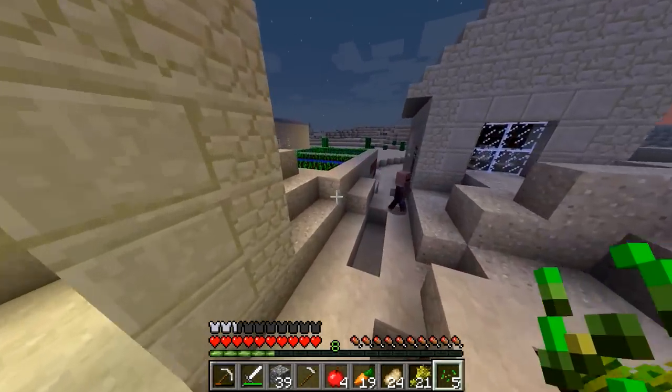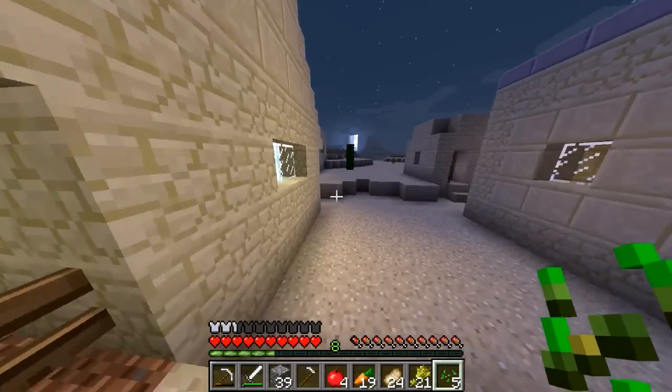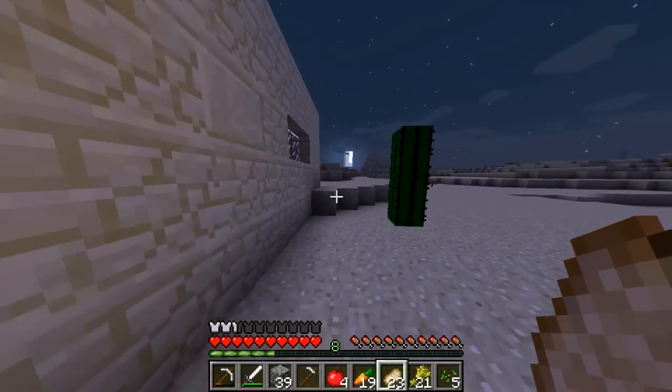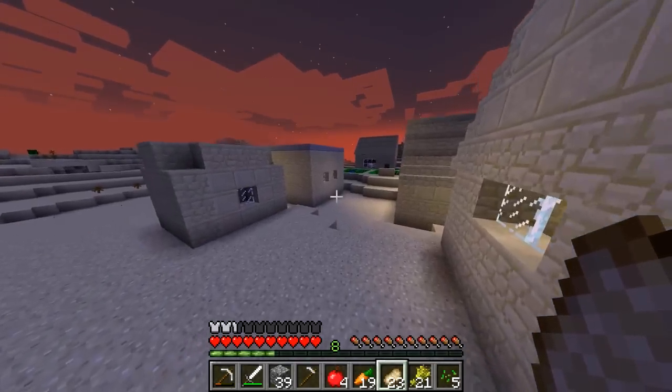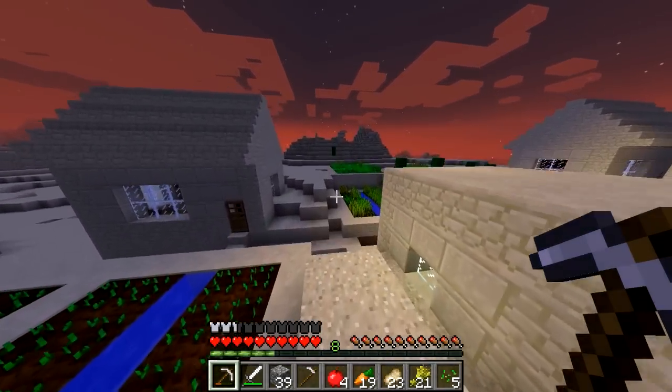So I've been planting and doing all that good stuff. You guys were like, Jason, you left the bed by the sand temple. So we're gonna quickly grab that, and while we're over there, we gotta go get our chest real quick, because we are gonna go tame ourselves a horse.